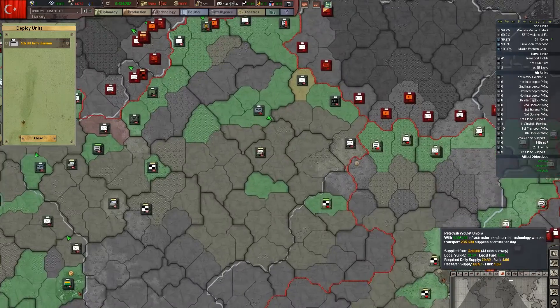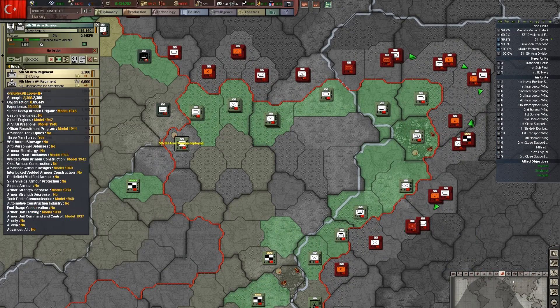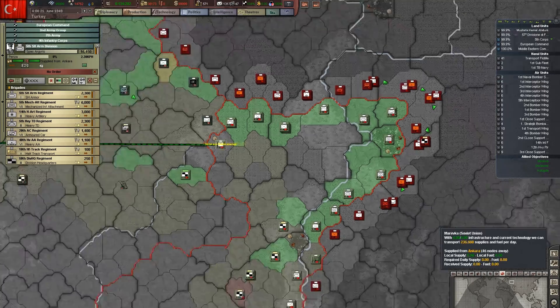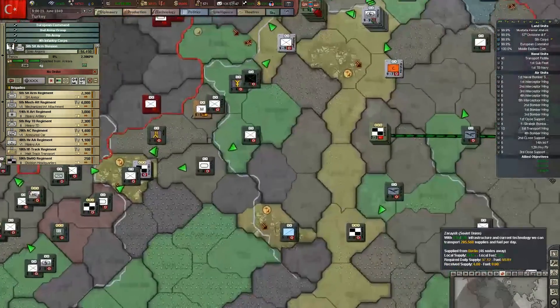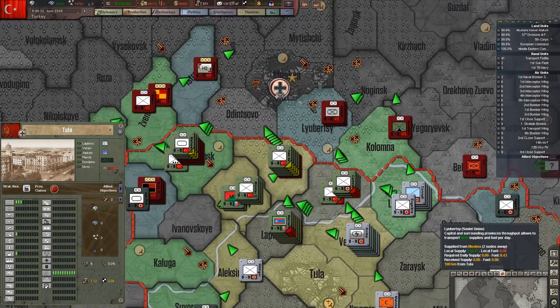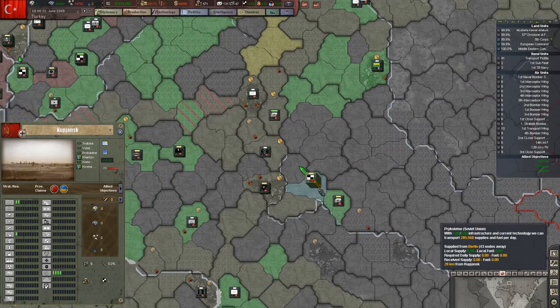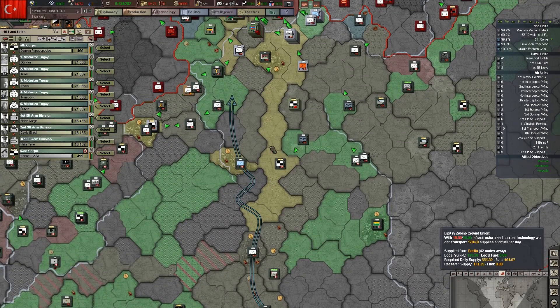Super heavy armor division — let's drop you here and attach you to the 4th Infantry Corps. We'll bring you over here. Alright, these guys are still coming in.